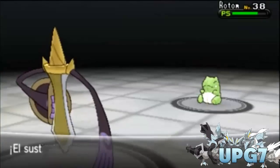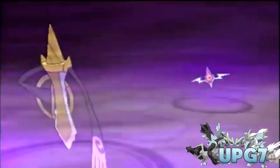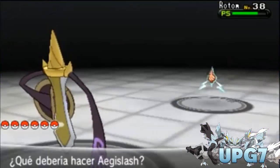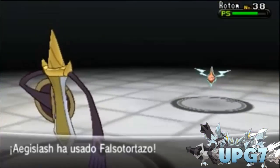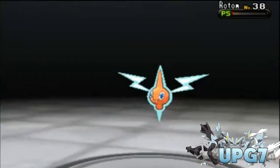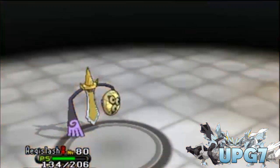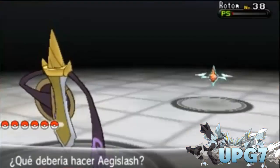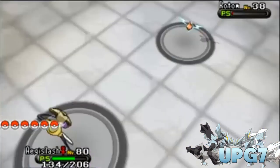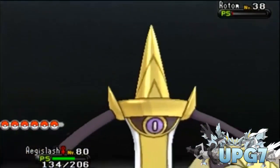I left out one crucial fact: you can only find Rotom in the Lost Hotel on Tuesdays. You cannot find it on any other day. If you come on Wednesday night, you won't find it. You have to come here on Tuesday night to find Rotom. If you missed anything, go back in the video to any key points.